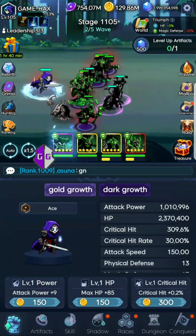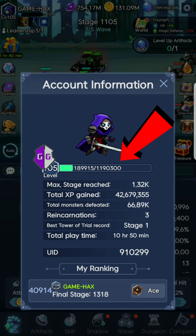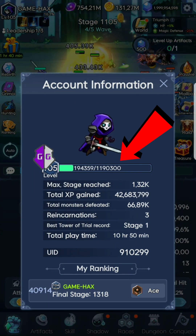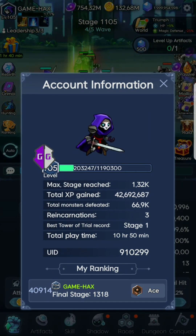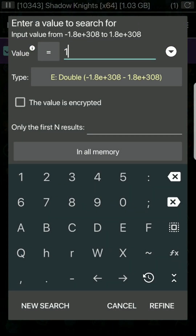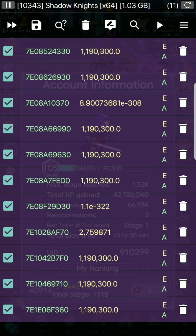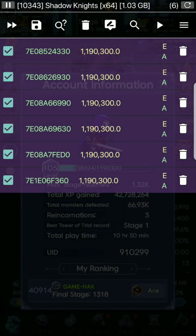Let me show you how it's done. You're going to start by hitting the little logo on the top left — you can see I put a little arrow. This is the number we need: 1,190,300. Let's open it up and search 1,190,300 in Double.